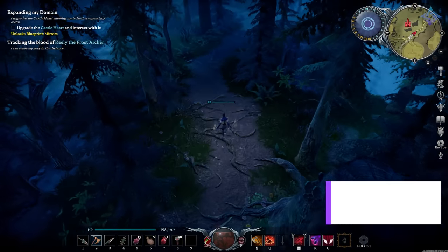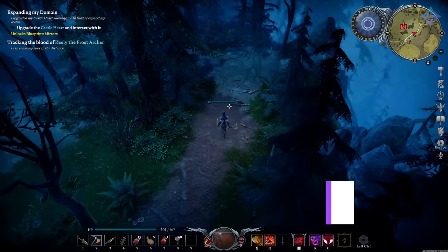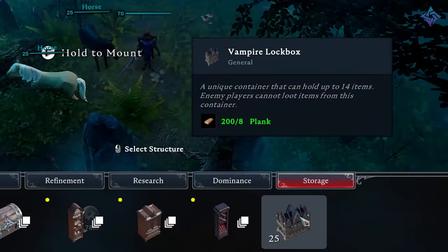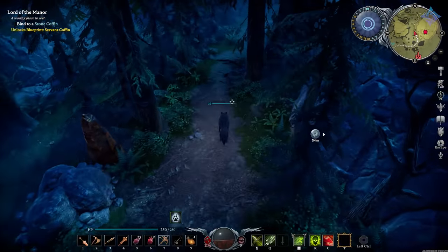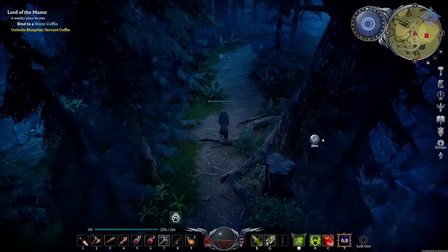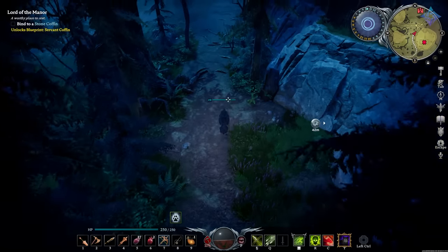Our next tip is for PvP players. If you're on a PvP server, you need to create a vampire lockbox as soon as possible. This is a special storage container that is only accessible by you — other vampire players cannot loot it. This is really cool because if another player breaches your castle and loots all of your storage boxes, the vampiric lockbox is safe. So make sure to put all of your most precious and expensive materials in there.